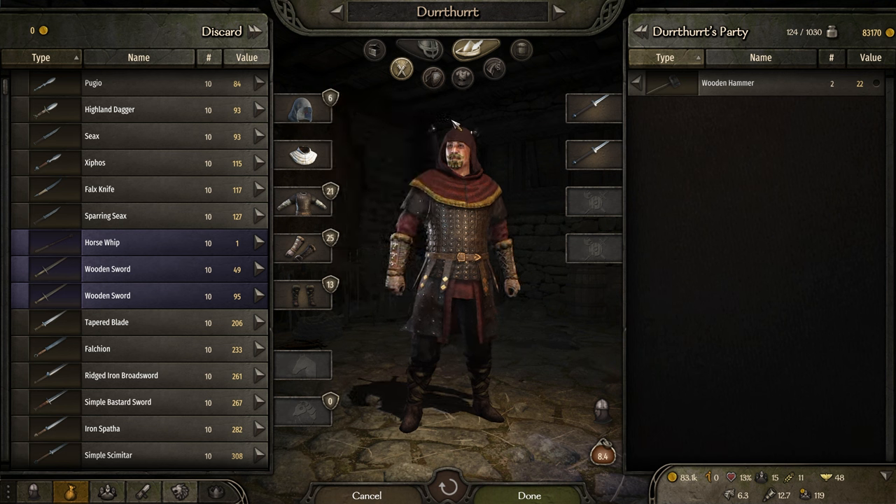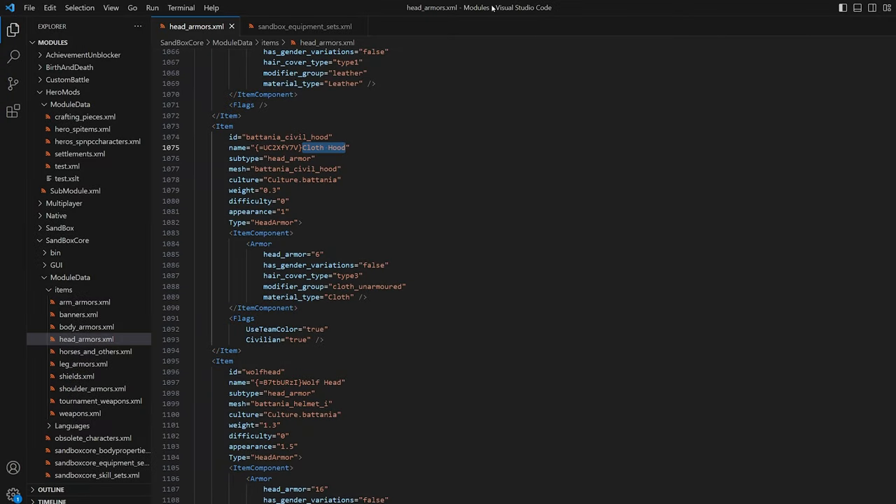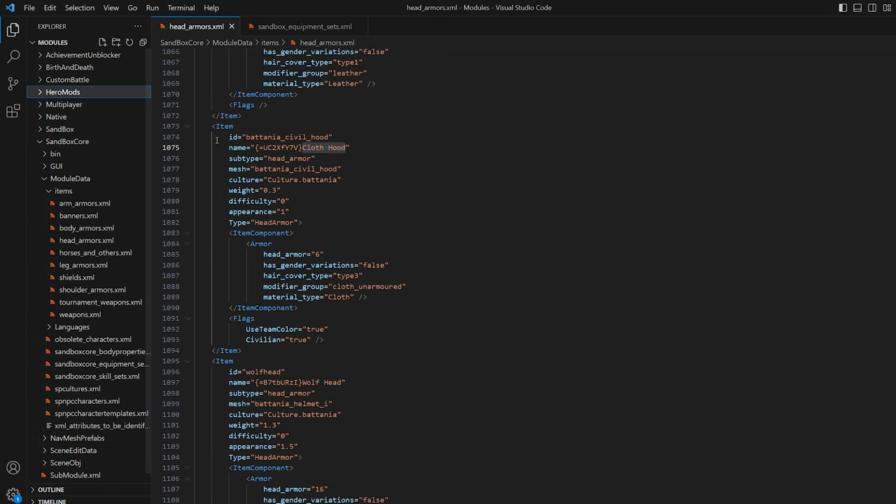From this point on, I'm going to talk about how to make the mod to do this a couple of different ways. In order to get these pieces to work with the civilian loadout, you have to find the piece you want. In this case, I'm going into the XML, into the head armor, and finding the cloth hood. I need to add this flag right here: `civilian` equals true. By doing this, when you reload the game, this attribute on the flags node will allow this armor piece to be selected for a civilian loadout.